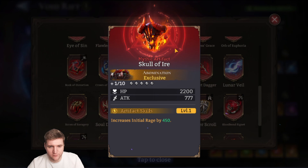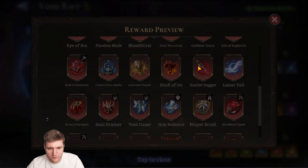Skull of Ire is for Abomination and increases his initial rage by 450. I personally don't rate this — it does get him going sooner, which is nice, but in my Abomination guide I said it takes just under a minute for his ultimate to activate the second time and then it's permanent. Unless you're using him in a scenario where most of his value is within the first 30 seconds, I don't see this being that useful.